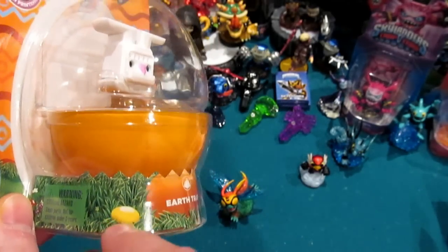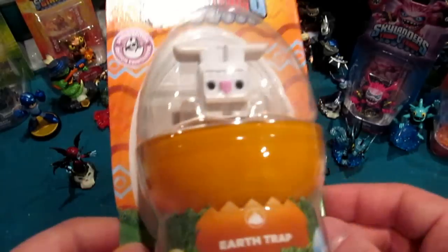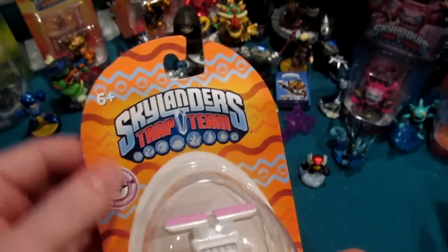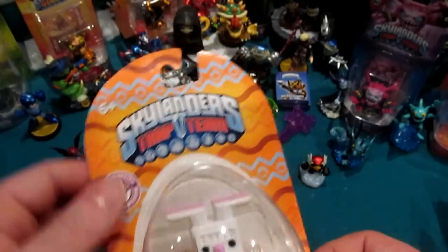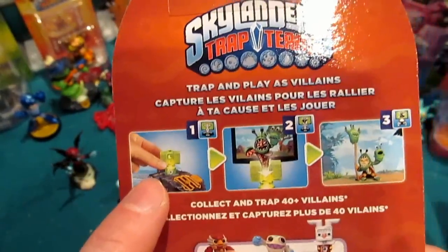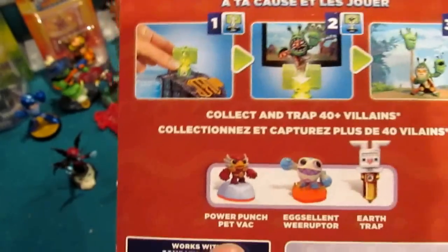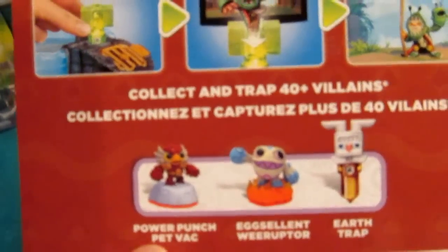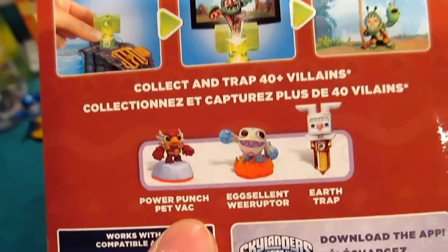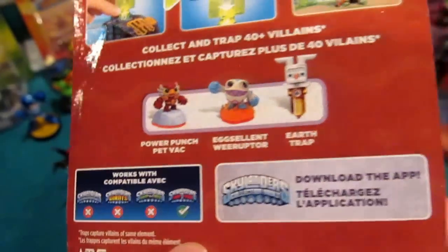Something I really like here is the bottom label — note the jagged cuts, it makes it look like realistic grass. You've got some Easter eggs hidden in there and it transitions nicely into the background. The main primary color is kind of a brownie, yellowy orange earthen tone. On the back side, this is a trap promo — the way the traps work, you place it into the portal, you capture the villain, and then you can play as the villain. Shameless plug for the other limited edition spring packaging creatures: Power Punch Pet Vac, Excellent Weave Rupture, and of course the earth trap.